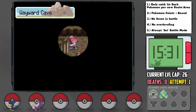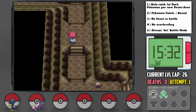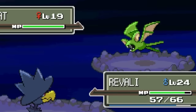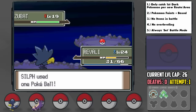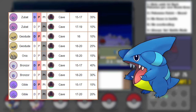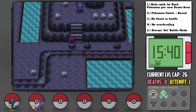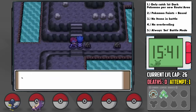Down here I also happened to run into a 1-in-8,192 shiny Zubat out of nowhere. I've found two of these at full odds before this one in Diamond and SoulSilver. Man, if only that was a Gible instead, that would've been epic. In Mt. Coronet we encounter this strange blue-haired man who asks if we want to party with him — sure, why not?